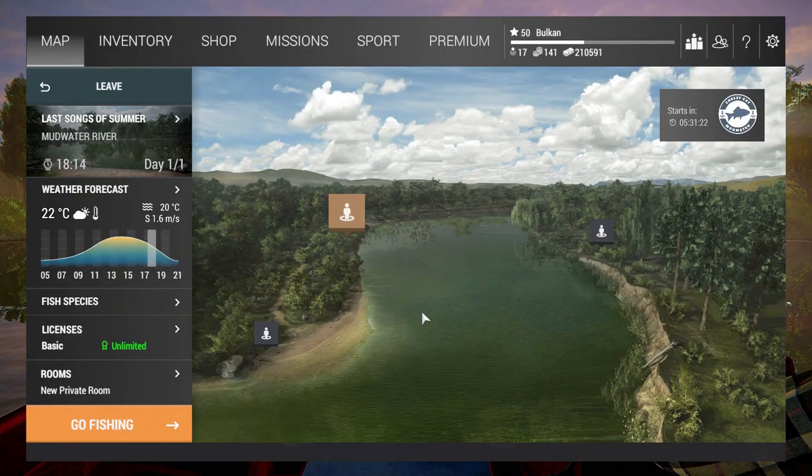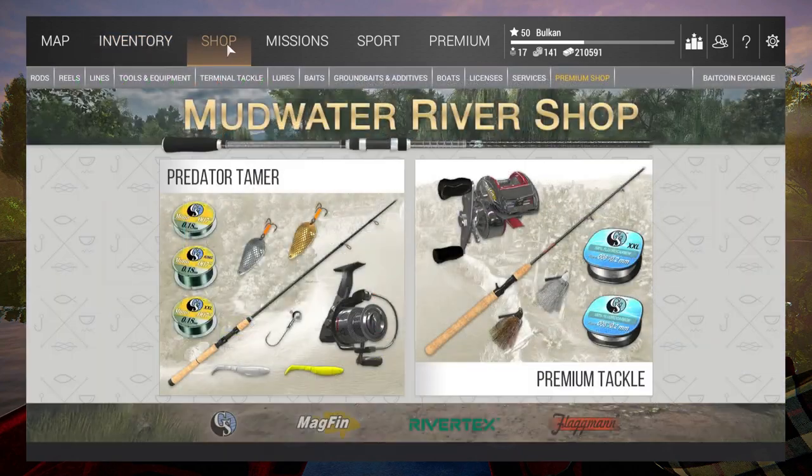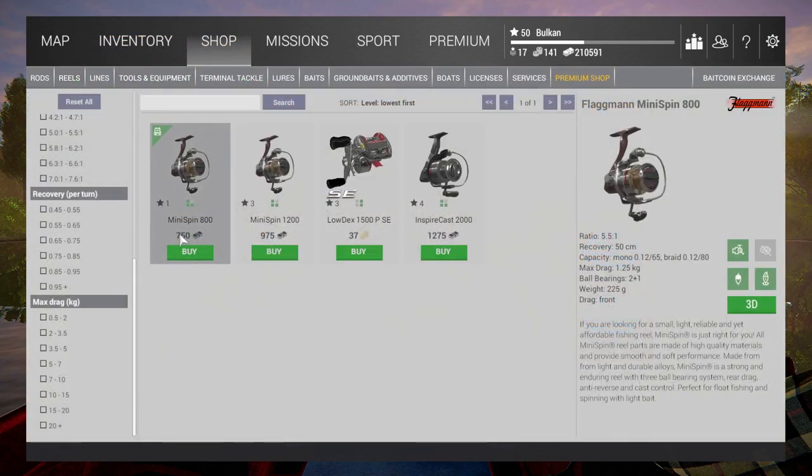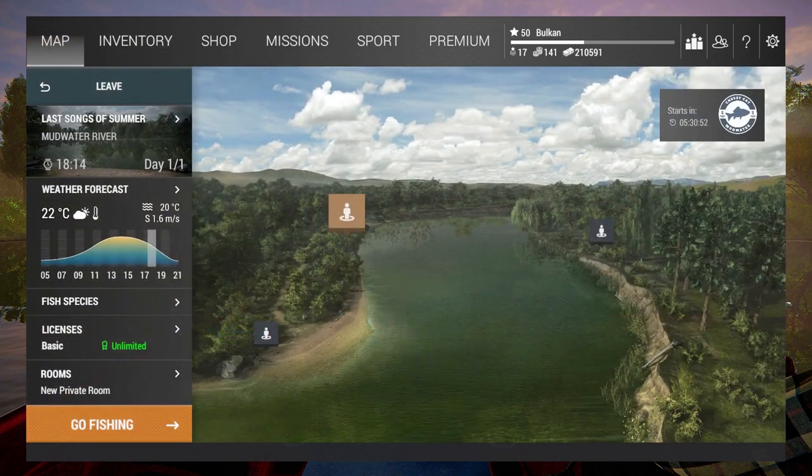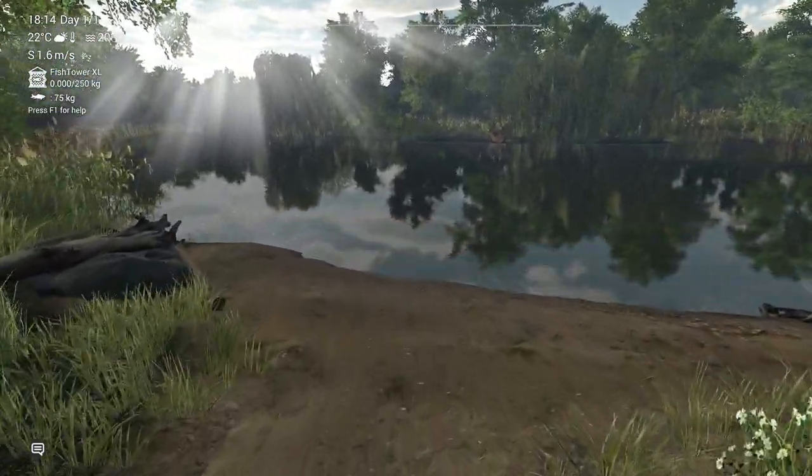Okay guys, I'm at Mudwater River and I want to catch some catfish here using that weak reel I showed you. I can also buy it here from the local shop — it costs more money, but it's still okay. It's 750 instead of 500. I can really accomplish the whole thing here without moving at all — I can just keep buying them and breaking them until I finish the whole challenge. Let's break some reels.